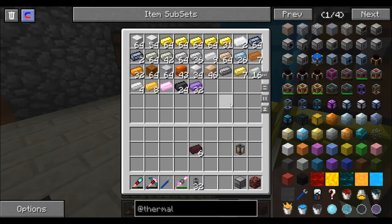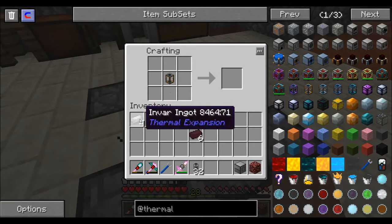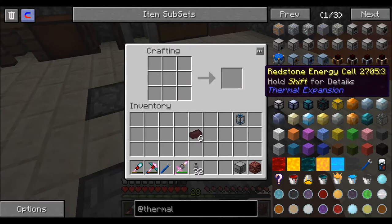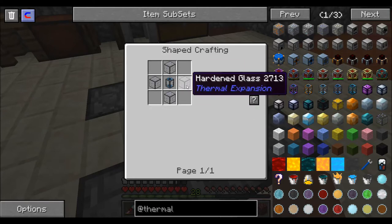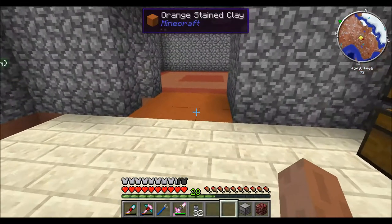Which I might not. Yes I do. Three, four. And then I need reinforced - oh, it uses the Invar glass. I also need to make an induction smelter - that'll be one of the next things I make. This is an item dock. I need some redstone energy conduits.